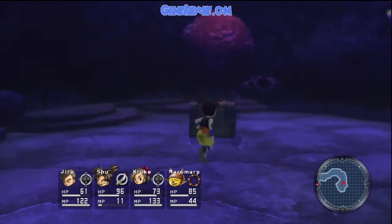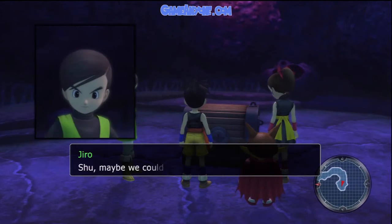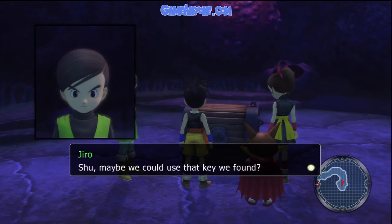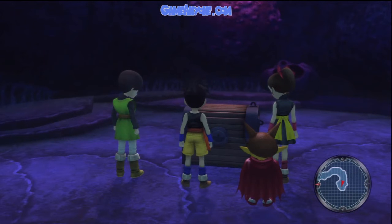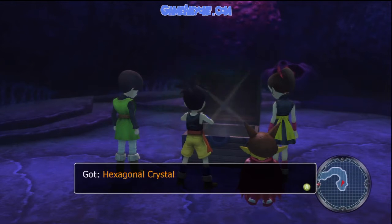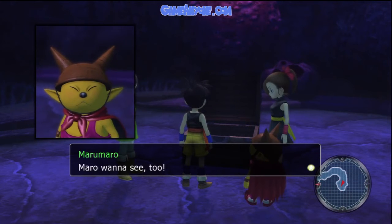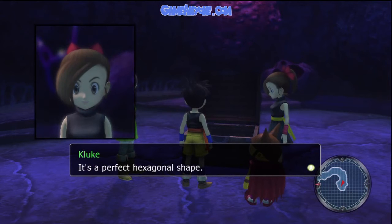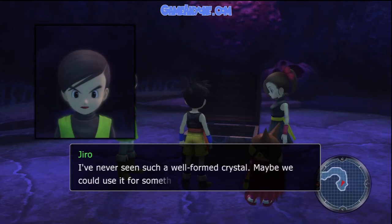Okay, so here's the fish-shaped keyhole. Maybe we can use that key we found. Yeah, I'll use it — not using it would be kinda stupid. Hexagonal crystal — wow, look at that sparkle! It's a perfect hexagonal shape! Never seen such a well-formed crystal. Maybe we could use it for something.